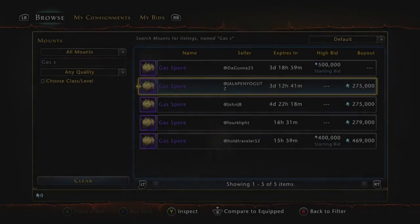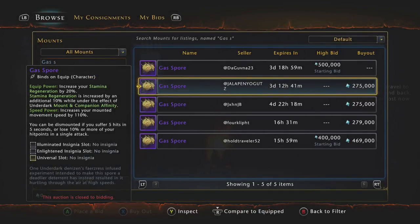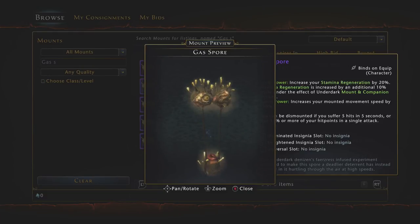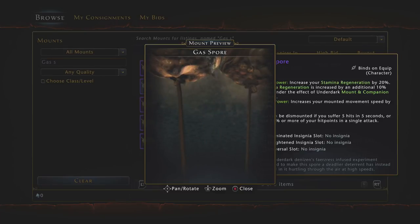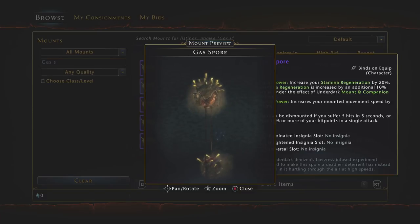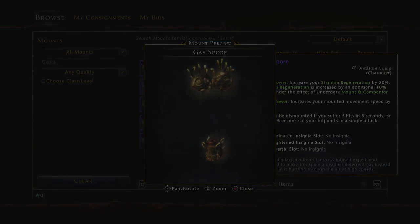Coming in at number 9 is the Gas Spore — another mount that I do not own. The Gas Spore is a really cool mount because although there are hundreds upon hundreds of mounts in this game, a good 90-plus percent of them are just animals — horses, wolves, and other creatures. There are not too many mounts depicted from other things. The Gas Spore is awesome because you actually sit on the bottom of it, and there are like two gas balls — think of it like a hot air balloon — that lift you in the air and you just float around on it.